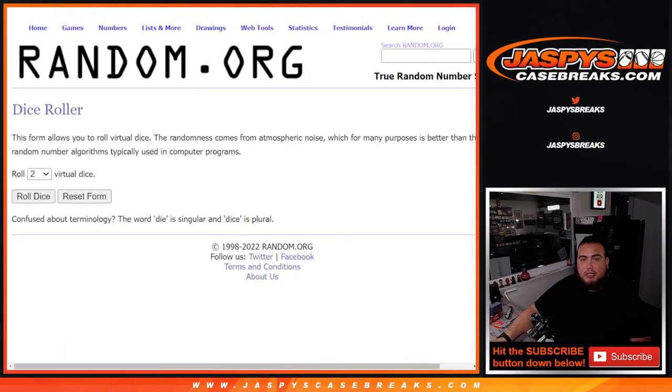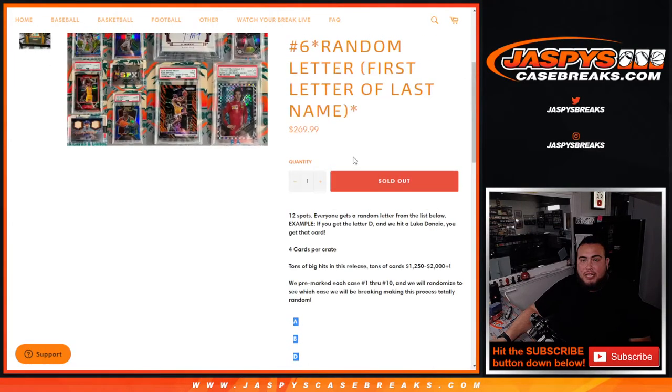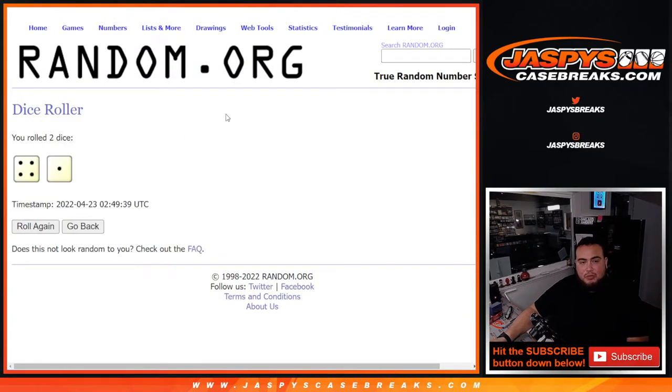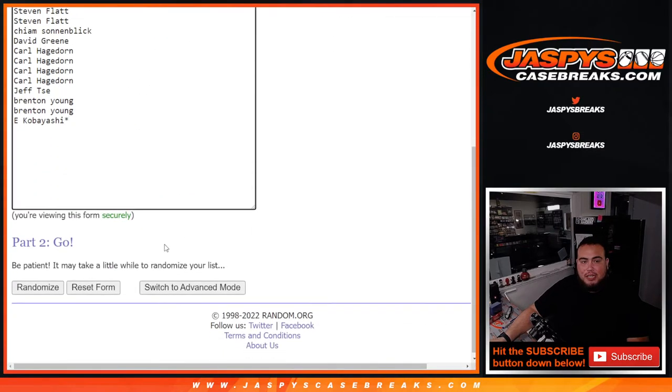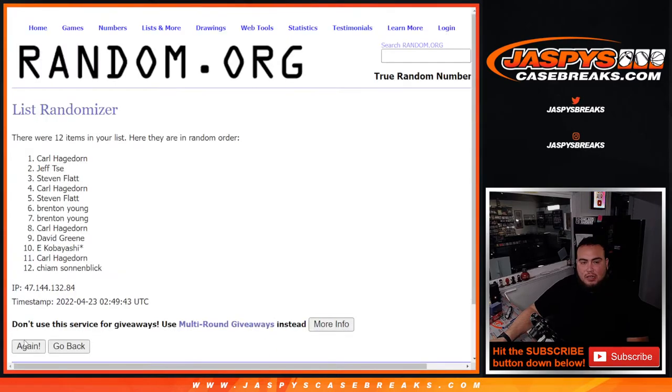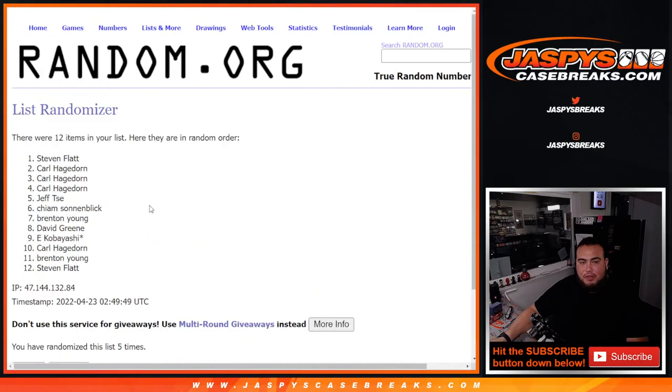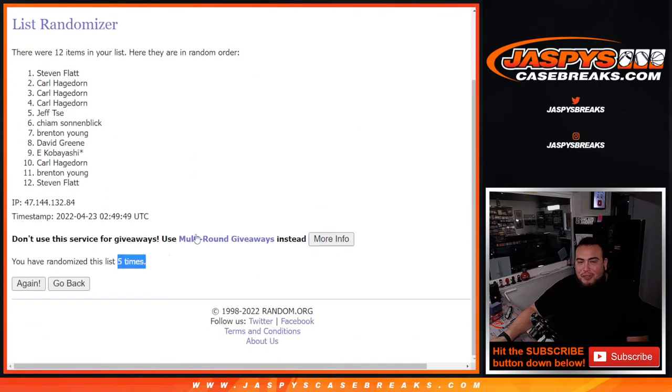Do the giveaway. Number 1 gets a wax party promo spot, and the next one's already in the store too if you guys want to run it back. Roll the dice — we got a 4, rolling 1 to 5 times. Good luck. Wow, what a break for you Stephen! Not only did you get the LaMelo Ball and the Ja Morant, you also got a wax party promo spot. Damn, there you go.